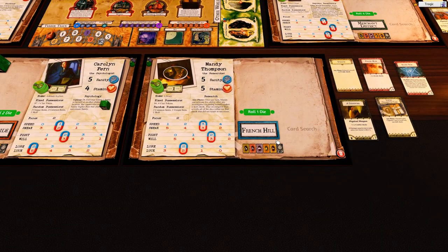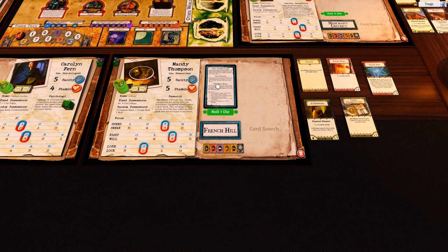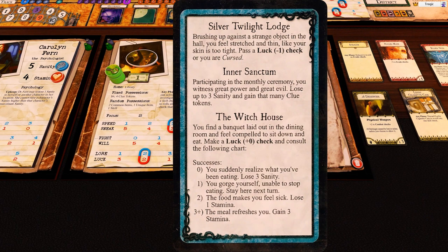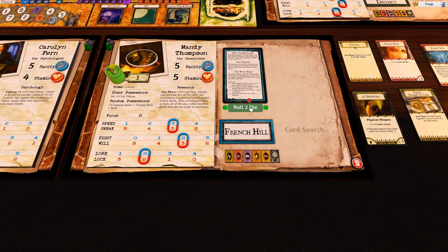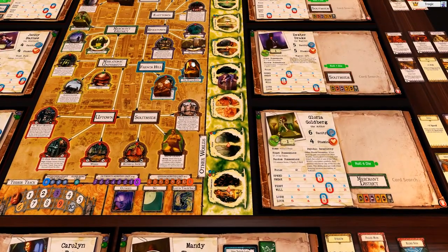Mandy is at the witch house. 'You find a banquet laid out in the dining room and feel compelled to sit down and eat. Make a luck zero check and consult the following chart.' Her luck is two so she gets to roll two. Zero means lose three sanity, one means become delayed, two means lose a stamina, and three-plus means gain three stamina. She rolls and gets one — delayed. 'You gorge yourself, unable to stop eating. Stay here next turn.'